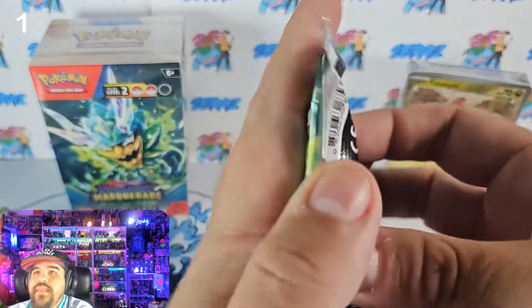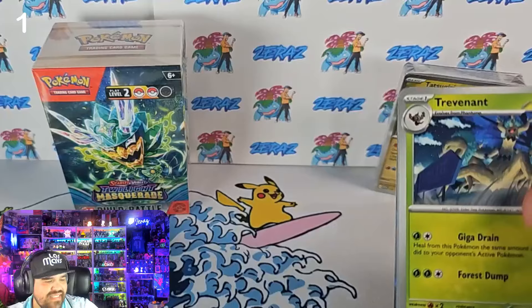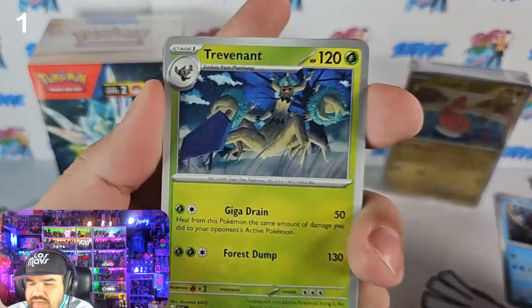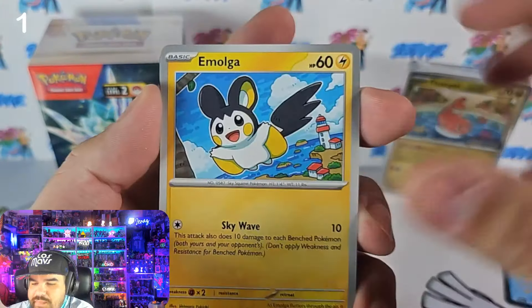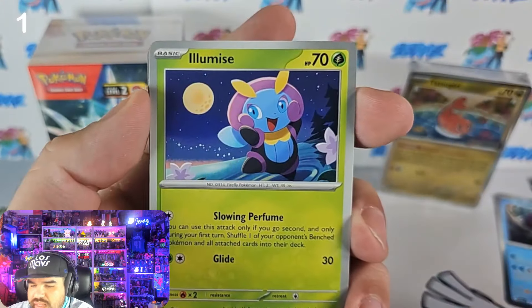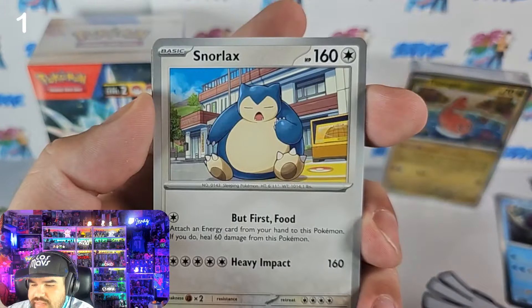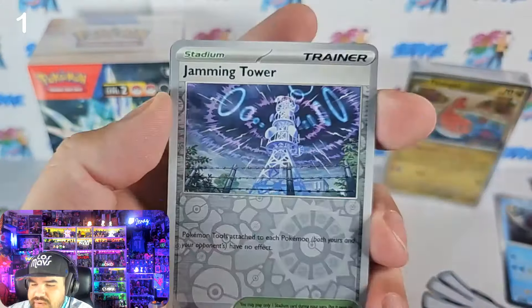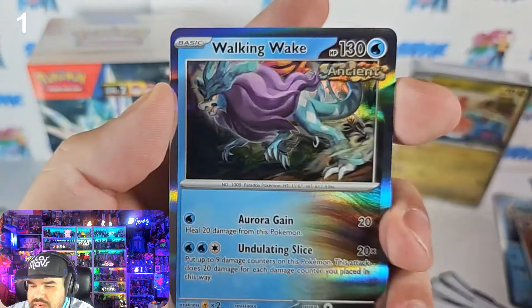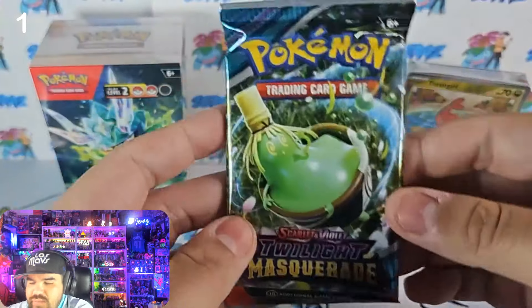We got the Ogerpon — I don't know why but people don't like Ogerpon. I like Ogerpon, he's a cute Pokémon. Come on guys, why are we hating on the Ogerpon? Pack three — we got a Trevenant, a Boogmogul, Emolga, a Frogadier — that's pretty cool. I like the Illumise, Illumise Glamora. That Snorlax is pretty dope, sleeping like normal. Morpeko, Jamming Tower — that looks really cool — a Ninetales reverse holo, another Waking Walk, and a Water energy.